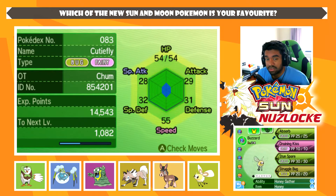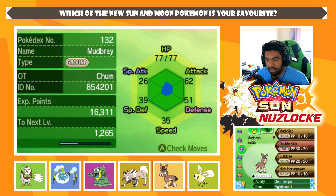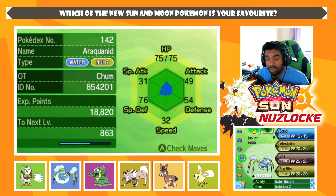I'm hoping this thing evolves soon. Next on the list, we have Mudbray with Mudslap, Double Kick, Bulldoze, and High Horsepower. Then moving on, we have Jupiter, our amazing Araquanid with Scald, Infestation, Bite, and Bug Buzz — also holding the Water Z crystal because Water Z plus Water Bubble will do so much damage.